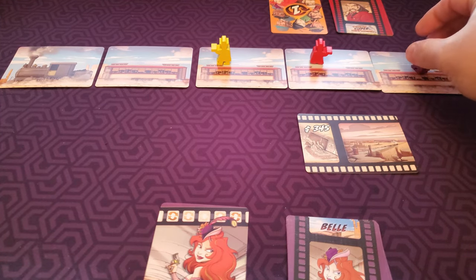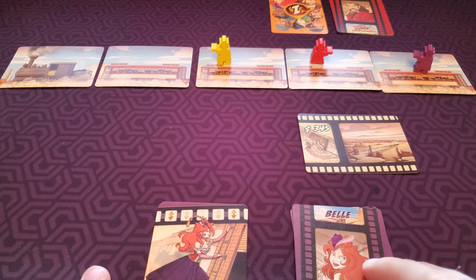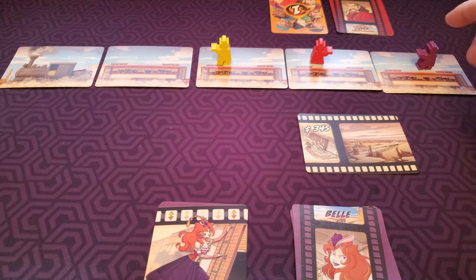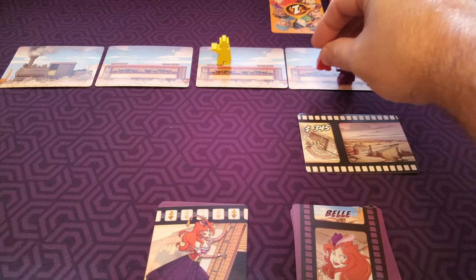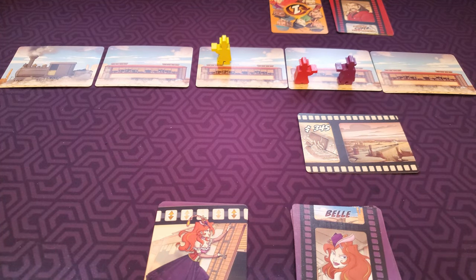Next is the Change Floor card, which simply changes whether you're on the top of the roof or the bottom. If you happen to move floors and there's a bandit in that area — say if red was going down — position them at the edge with their back on the edge of the card.